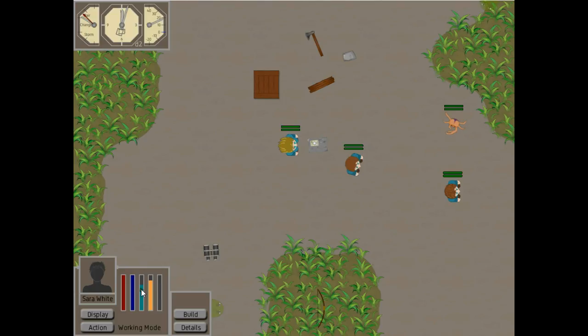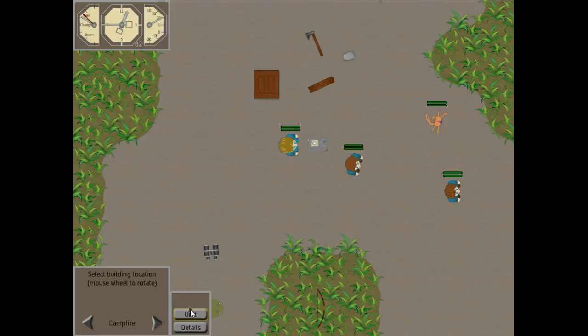So the next item is buildings. The way this is handled is we have a build menu where you select the type of building you're looking to build, then select the location you want it. Then you click and have to assign one of the colonists to actually do the labor, the construction. Right now, since the game is just starting, we only have the very simplest structures: campfire, campsite, and hut.